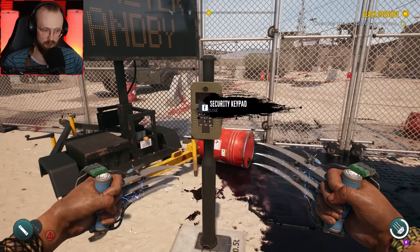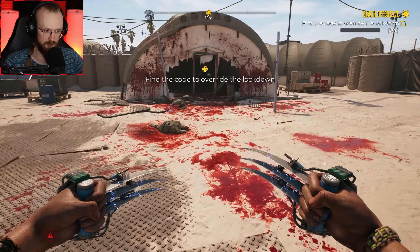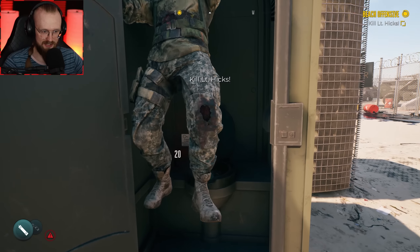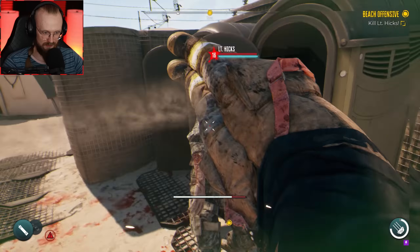I'm gonna keep one more fuse. Of course, the override needs a code — everything needs a code. Oh my goodness — Kill Lieutenant Hicks. Why isn't it like some sort of a buff zombie? Usually they're pretty buff.